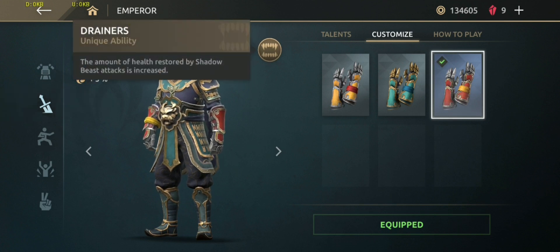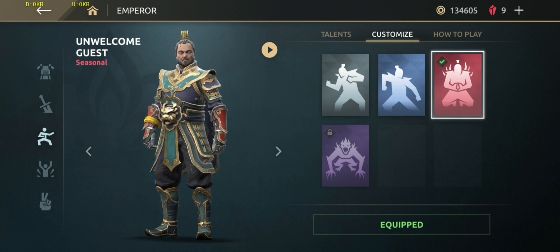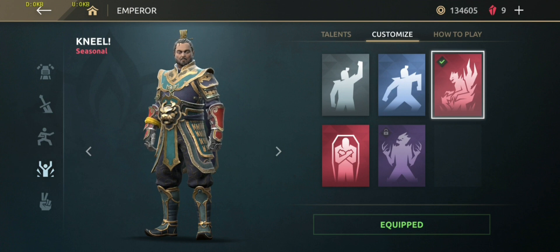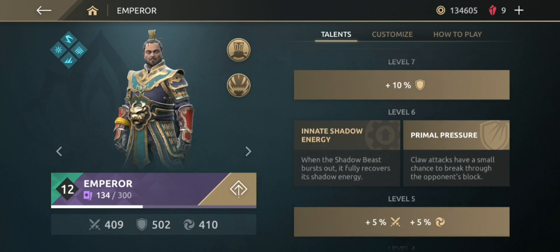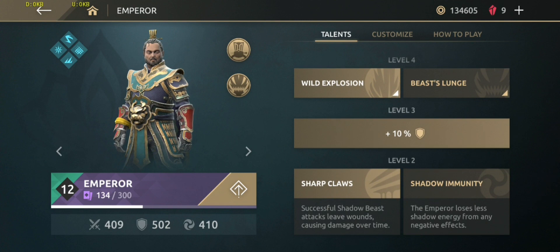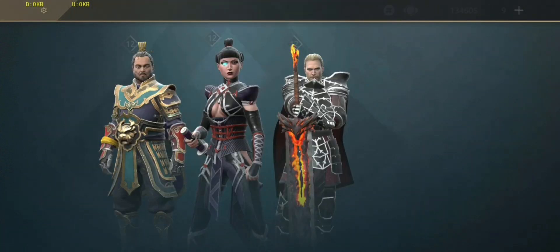The amount of health restored by Shadow Beast attack is increased. Attack damage increased by 7%, shadow damage increased by 3%. Opening stance: Unwelcome Guest, victory pose: Kneel. Talent tree: at level 10 Survival of the Fittest, level 8 Smell of Terror, level 6 Primer Pressure, level 4 Wild Explosion, level 2 Sharp Claws. Attack damage of Emperor is 409, defense is 502, and shadow damage is 410 at level 12, Dojo 13.